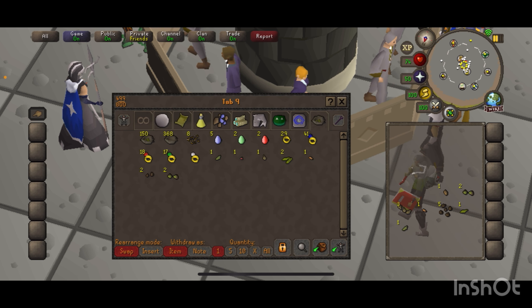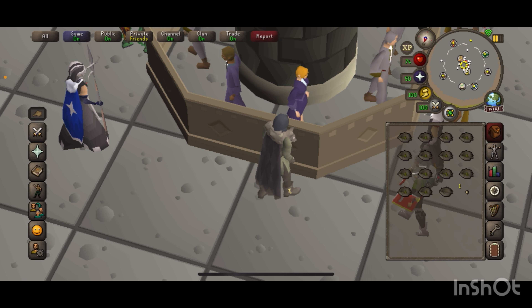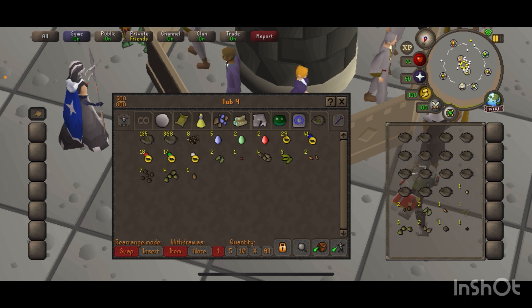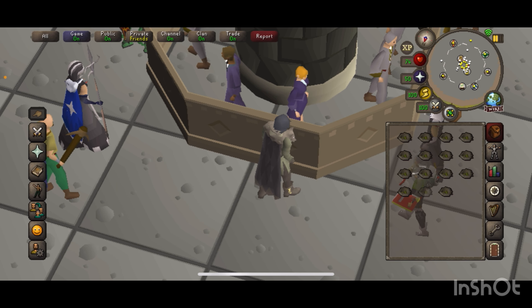Just as a little side note, I did use Yew birdhouses on all these runs — that is the highest I can craft. I know with my hunting being 91 I could have gone ahead and bought the magic ones, but I figured I'd just do the crafting ones. It gives you a little bit of crafting experience, makes it a little bit more simple — you don't have to keep a bunch of inventory full of birdhouses, just keep your Yew logs in there, grab four of them out with a hammer and chisel, run over there and build it. Either way I still get 4k XP, so it works out.